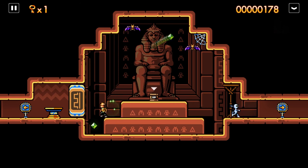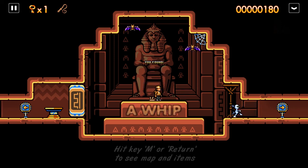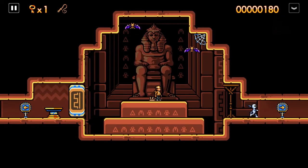Just a mummy spawning in so you don't try to leave the room without getting the whip. I set the map button to M — I'm not sure what it is by default anymore. Every time you get an item it will pop into the map screen to let you know that you've picked it up. So now I can whip the hell out of bad guys.